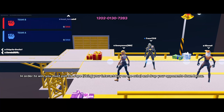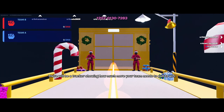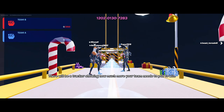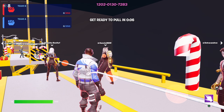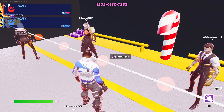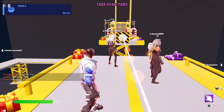Next we got the tug of war, and we dominated. I wasn't sure what team we were on, but I was spamming the action button as hard as I could — I like to think I was the reason we won. You just spam the square button or whatever the action button is on your controller, and at the end you'll pull everyone off, which is kind of funny to see them all drop.